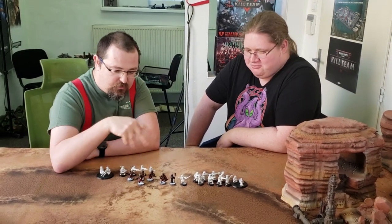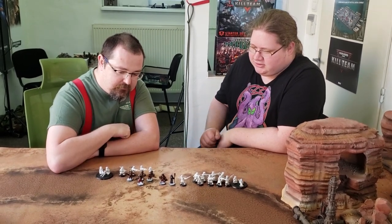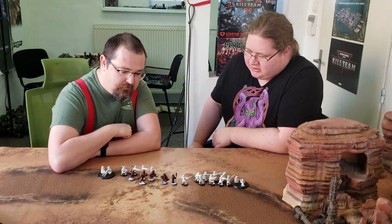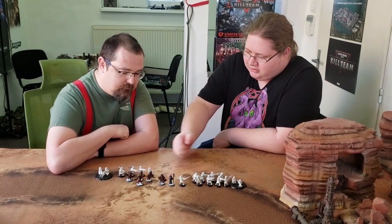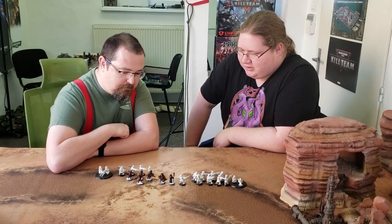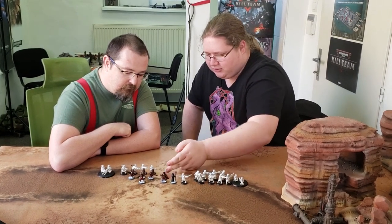Six, actually — two, four, six. So you have six. I started with the Astropath from the Elite Slot, then I continued with the Company Commander. And now I am in progress of painting an Infantry Squad — I've painted already the Sergeant, the Vox Caster guy, and two normal Guardsmen.